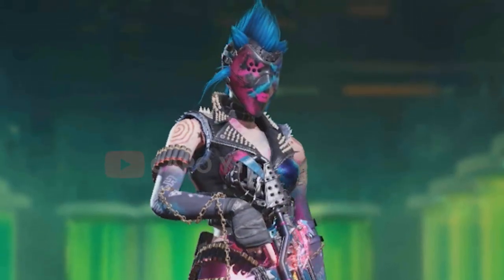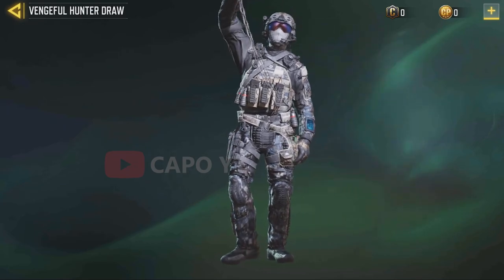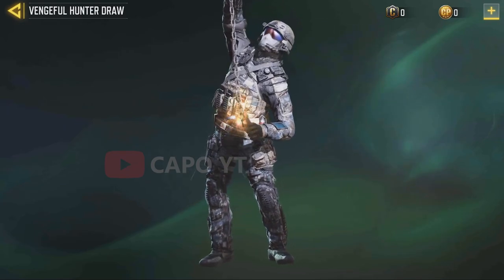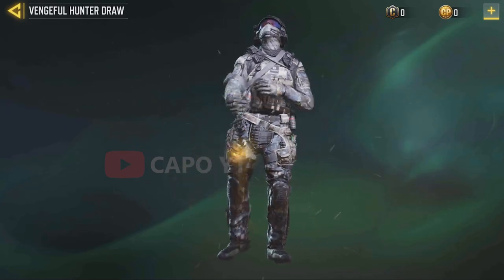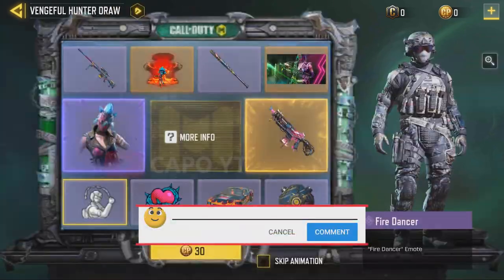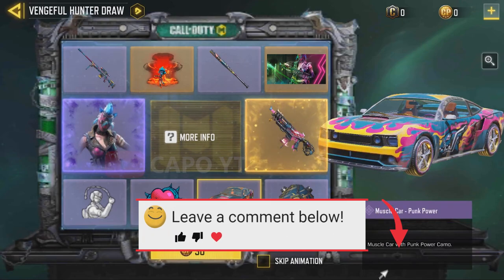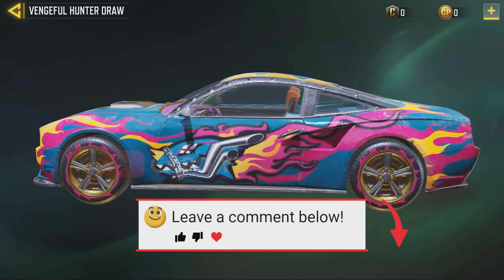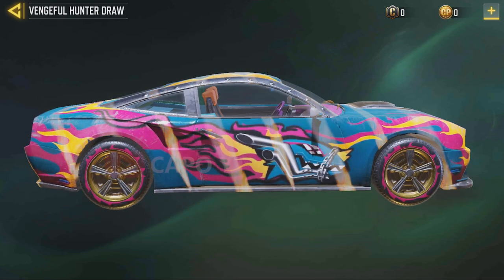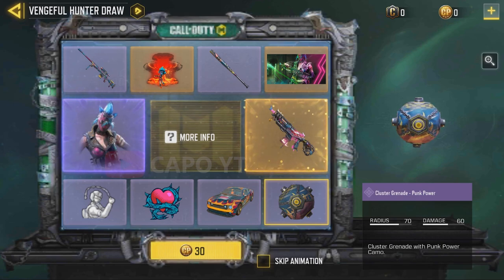Leave a comment about what you think of this character skin. Looking at other items in this lucky draw, we have an emote called Fire Dancer — it's a really cool emote and I bet most of you will use it a lot. Here is the sticker, which has very high odds. The muscle car is great, but honestly, if it were a truck skin instead I think it would look really cool.